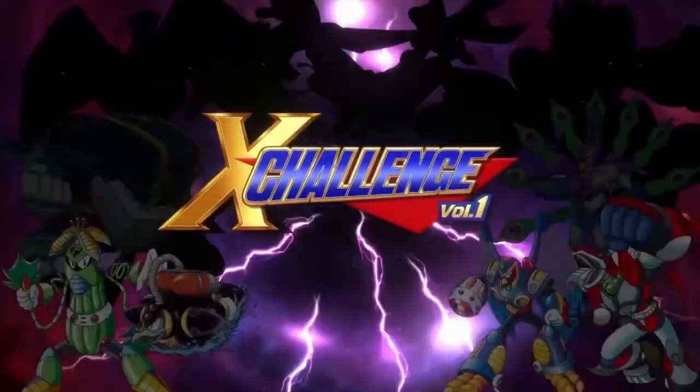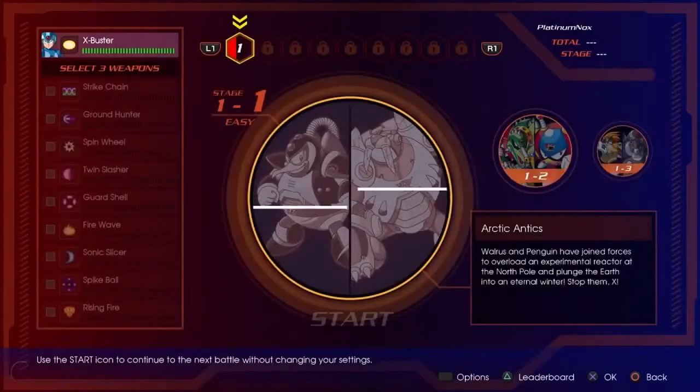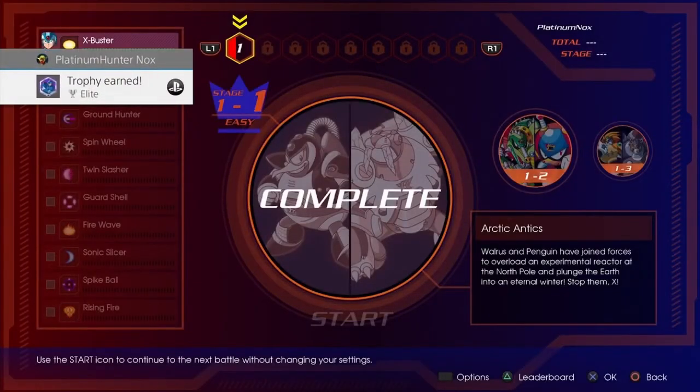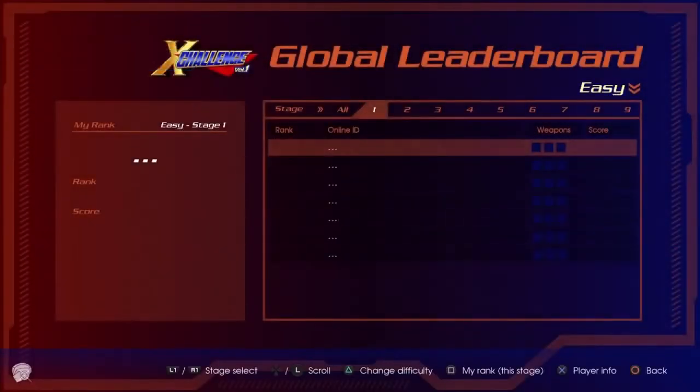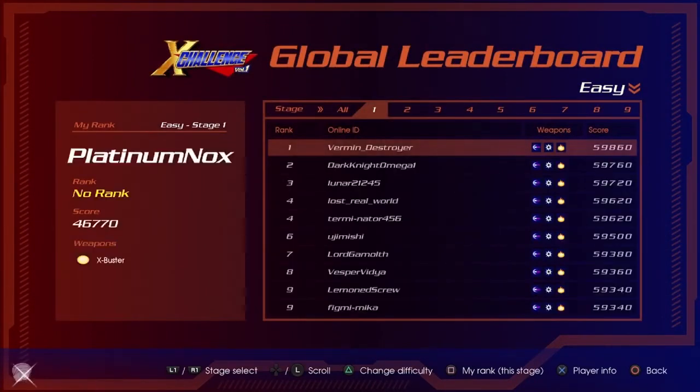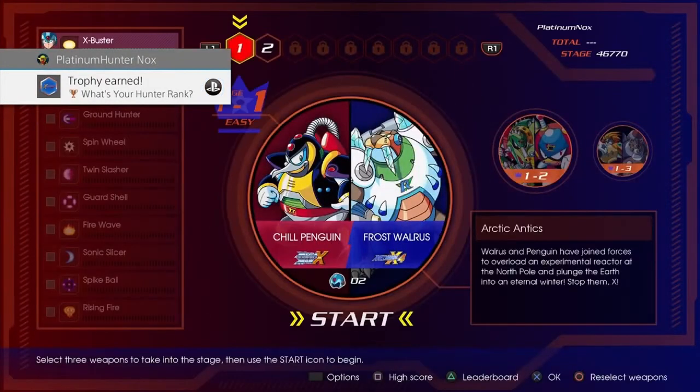Now let's talk about the Mega Man X Challenge trophies — they're not too hard. Beating any stage using only the buster awards you the 'Elite' trophy. Checking your rank by pressing square on the global leaderboard earns the 'What's Your Hunter Rank?' trophy.